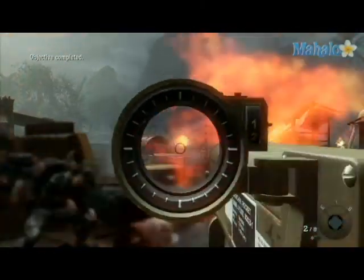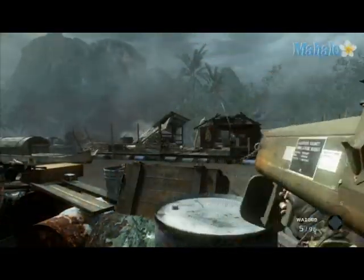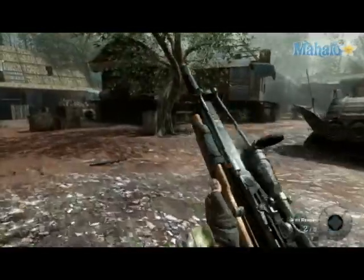Roger. We have a Niner X-Ray. This is Kentucky. Green Hornets inbound. Keep your shit tucked, we are coming in hot. Sierra's at the north perimeter. Sierra's clear at the north perimeter, moving to the village. Left flank, party's on the roof. Sierra in position.